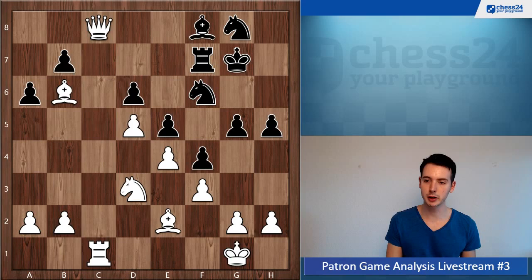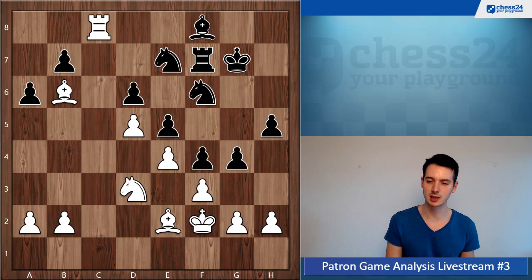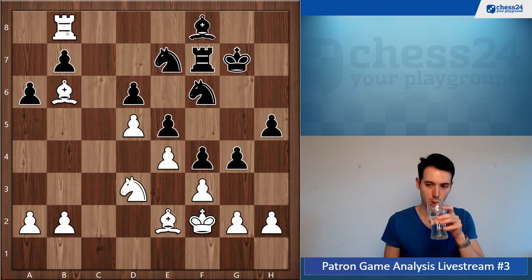This is all going great — occupying the c-file. We'll go through this pretty quickly until we reach the critical moments. Now g4, king f2, knight e7, and here is the first step in the wrong direction: going rook c7. Just put the rook on b8, put the rook as active as possible.